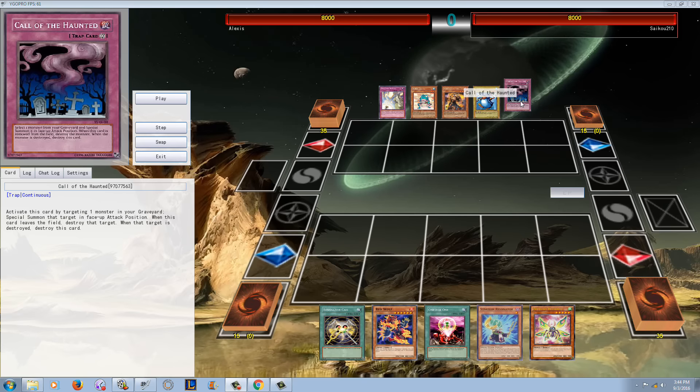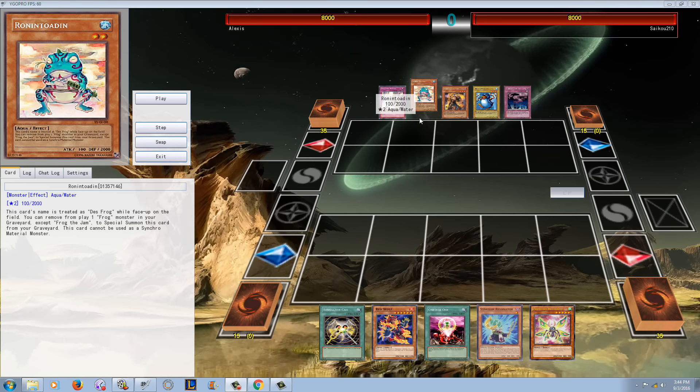You can see we got the Solemn here, we got the Call of the Haunted. Rodenton is pretty good because it can make Tree Toad — that's probably its best use in the game right now — and he's playing against Red Resonators.